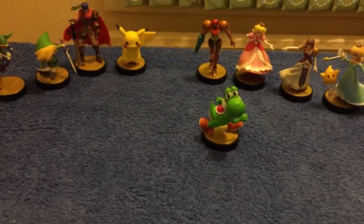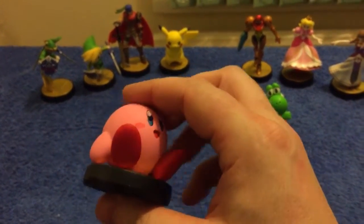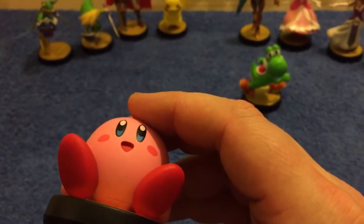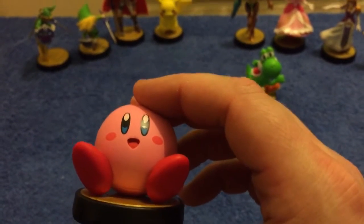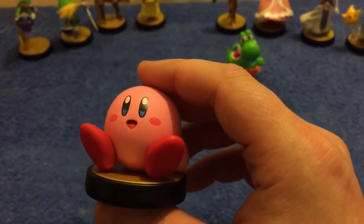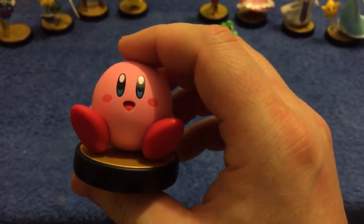Everyone's favourite pink blob - I'm not talking about Jigglypuff either. Here we go, Kirby just chillaxing. Obviously like Yoshi, not much detail needed - he's got the adorable eyes, the cute little mouth, the pink cheeks, the red feet, and obviously this enemy-absorbing character. Obviously from the games he just absorbs anyone's power, so it'll be interesting levelling him up when I get round to it. Overall he looks adorable.